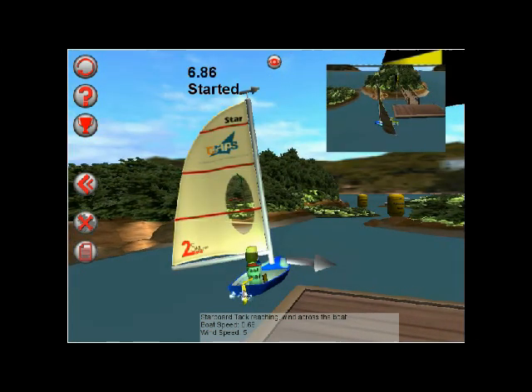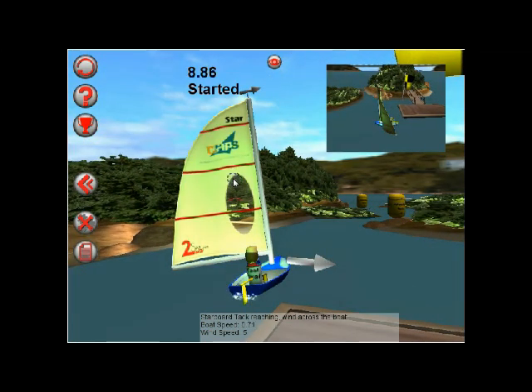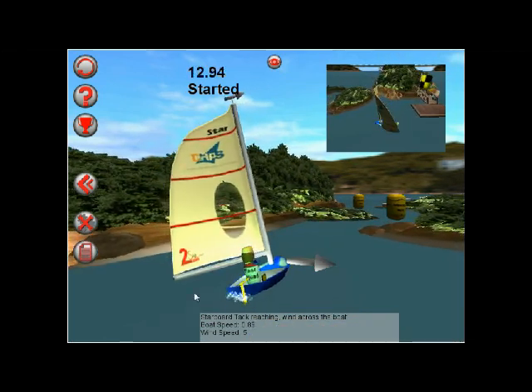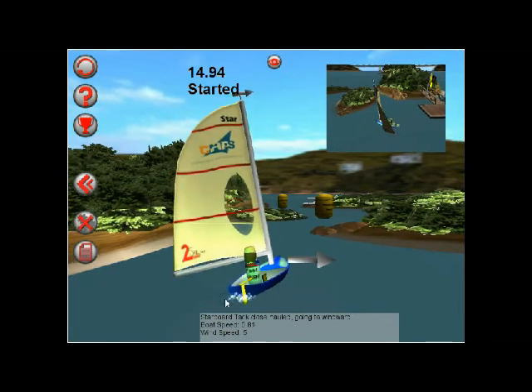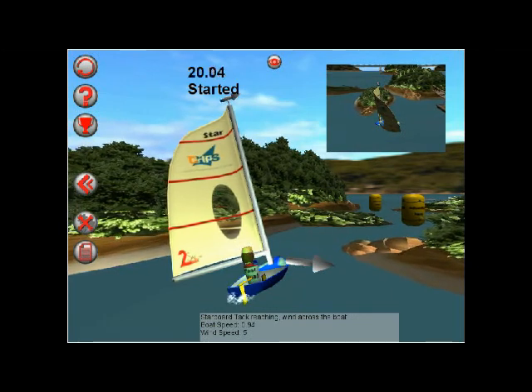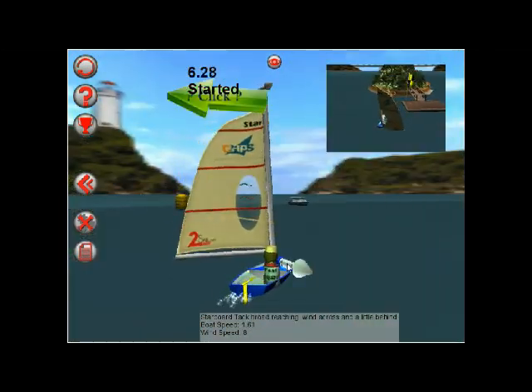On these early levels, this particular one has both the mainsail that we can adjust to make us go faster, and also we can steer with the rudder. Don't hit the islands — just head through the gaps and round the marks towards the finish line.